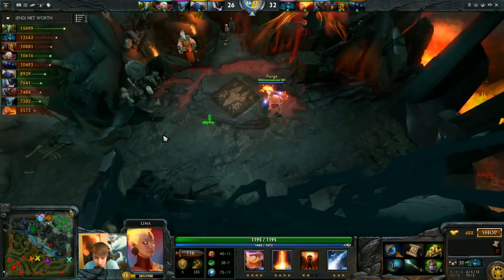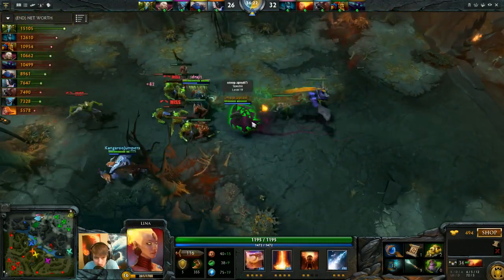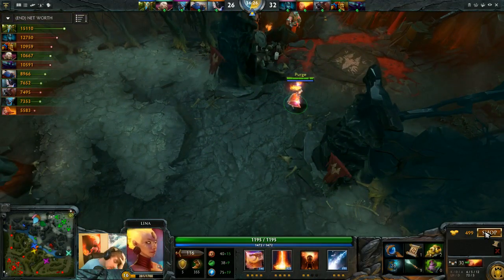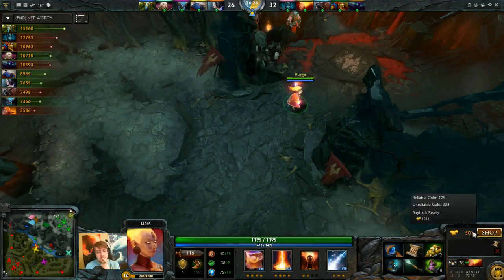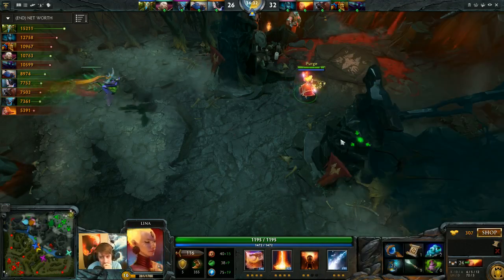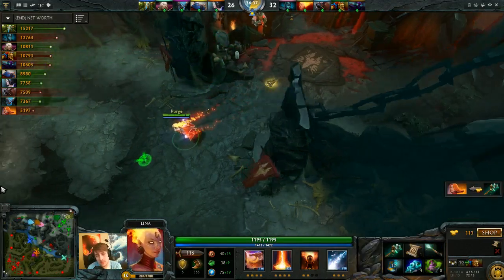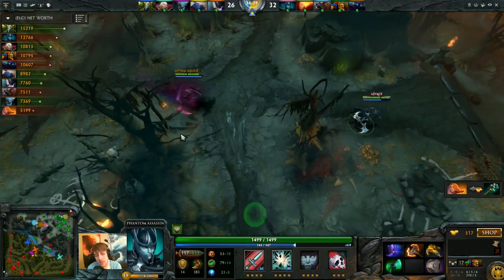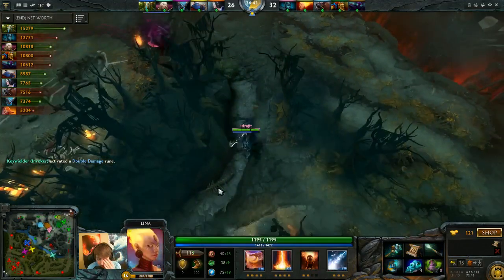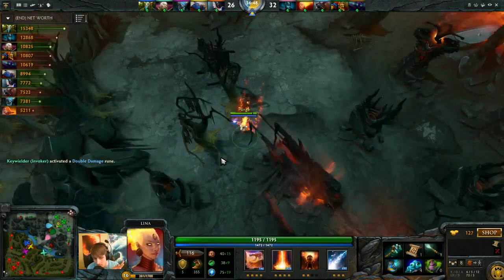Unfortunately my items are on the courier and somebody took it. Ursa has a Hyperstone now - I told him to get an AC. We decided that sentries are more important than obs right now. I do have two wards on the map. I'm not very creative with my observer ward placement, and if people really wanted to counter-ward me it wouldn't be very hard since I usually put them in about the same spots. But they give you good enough map control.